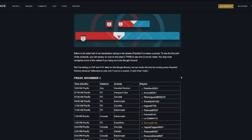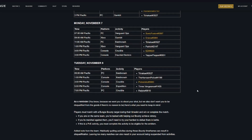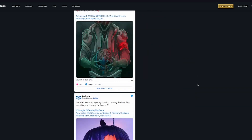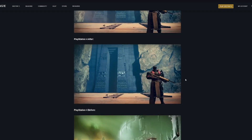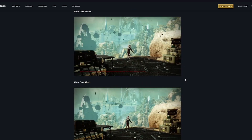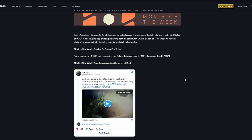There's a Bungie Bounty going on — link in the description if you want to find people and hunt them for the emblem. There are also some console changes making the game look prettier if you're on PlayStation 4 and Xbox One. So that's basically it: ability changes and the dungeon.